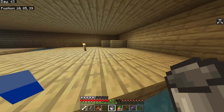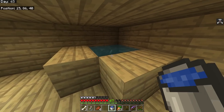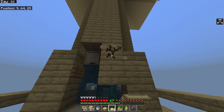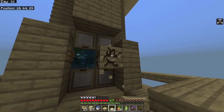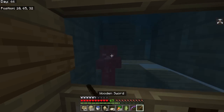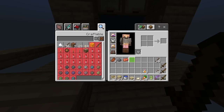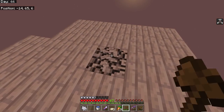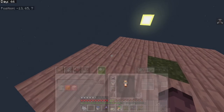I've never made a drowned grinder before. It works - there were some problems using trapdoors and signs to keep the water in, but creepers die, skeletons just sink, and witches die too. My first drowned dropped a copper ingot. Some of you will say I didn't need to add gold ingot drops - you can make lightning rods and convert pigs into zombie pigmen.